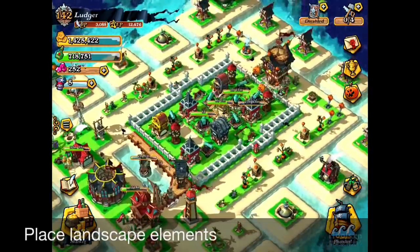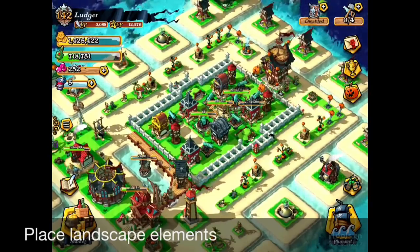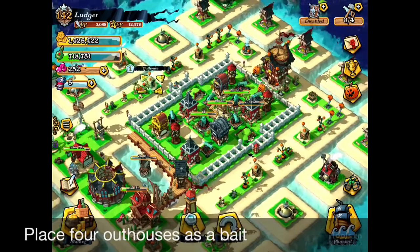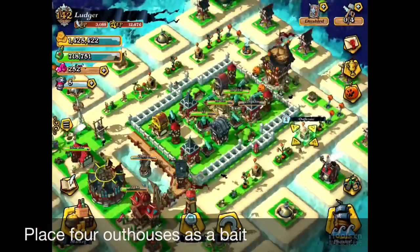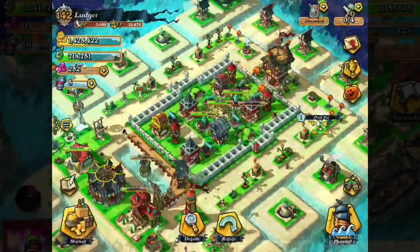Place these decorations to form the beach. Having a beach is very important in this game because it buys you time for the cannons to attack. If you don't have these decorations, troops will attack your cannons directly. Putting outhouses as bait will be a very important factor in this game.